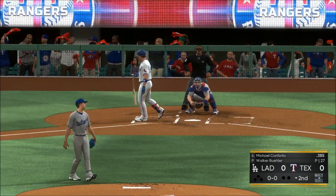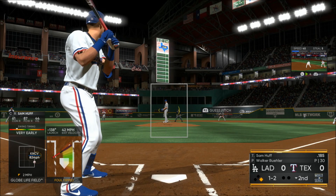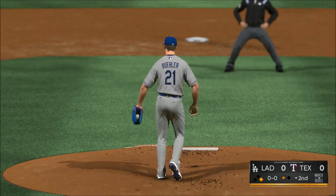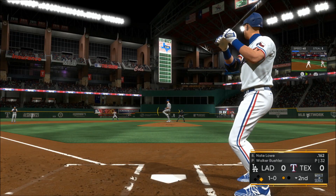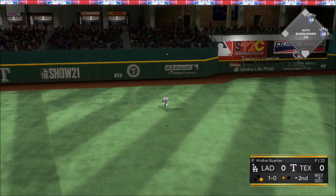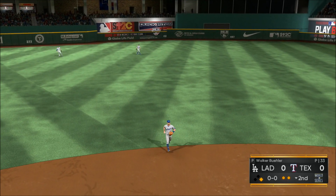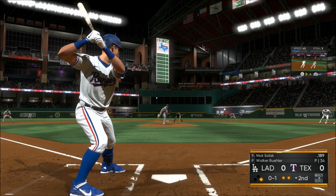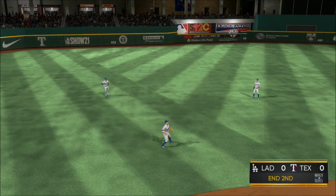He takes ball four — leadoff man aboard to begin the home half of the second. Pass ball — called strike three, and there's the first out of the inning. One gun in the inning with a runner at first. Lifted the other way out to left center — Pollock has a read on it — and that's the second out. Runner at first with two outs. He's offered very little resistance with the bat. Popped him up — Taylor calls for it and makes the catch to retire the side.